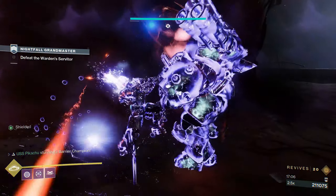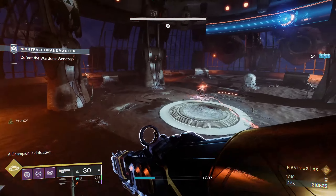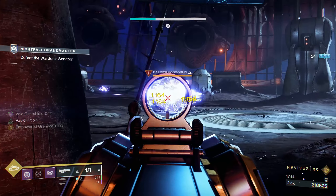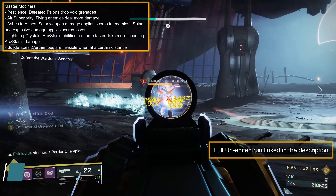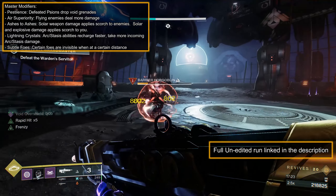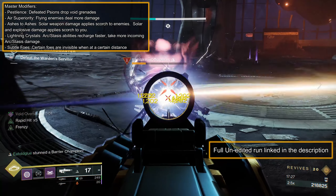The hardpoints of this GM are really the mind-defusing encounter and quickly nuking the boss, so make sure you are well stocked on ammo, have buff and debuff supers, and appropriate weapons to quickly melt the boss. If you are doing this on master difficulty, it can add the negative modifiers: Pestilence — Scion spawn Void grenades on death — Air Superiority — flying units do increased damage — and the daily rotating elemental modifiers of Ashes to Assets, Lightning Crystals, or Subtle Foes. Attempt on Lightning Crystals day to spam arc abilities.